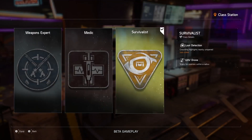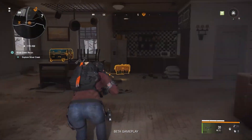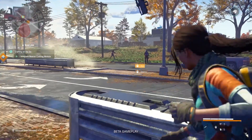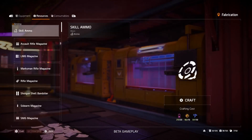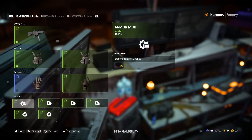As you progress, you can select one of three classes: weapons expert, medic, and survivalist. You can progress and unlock more abilities as you level them up. There is a crafting system outside of the raid to prepare your go bag for the run. You can craft equipment, resources, and consumables.